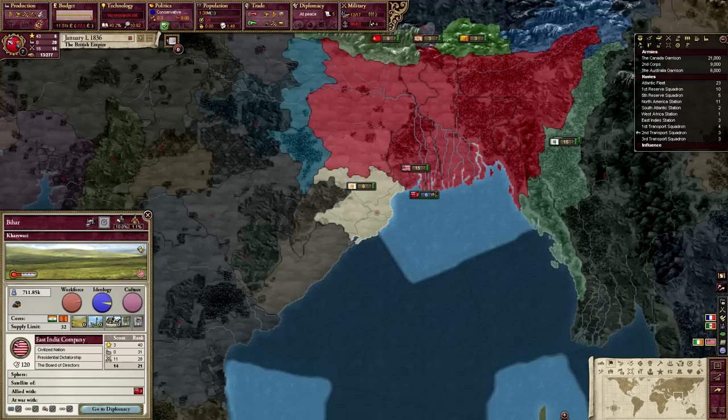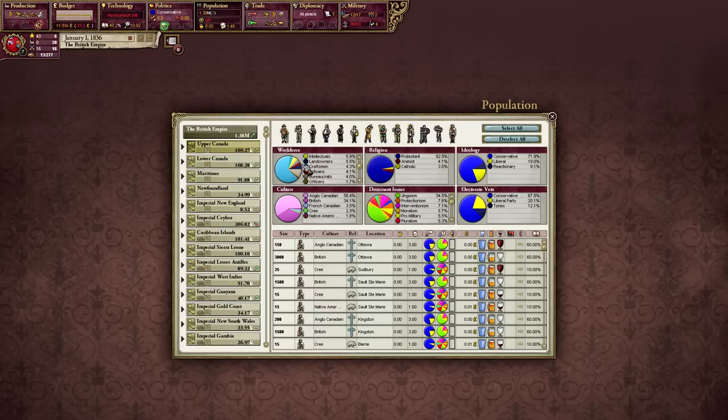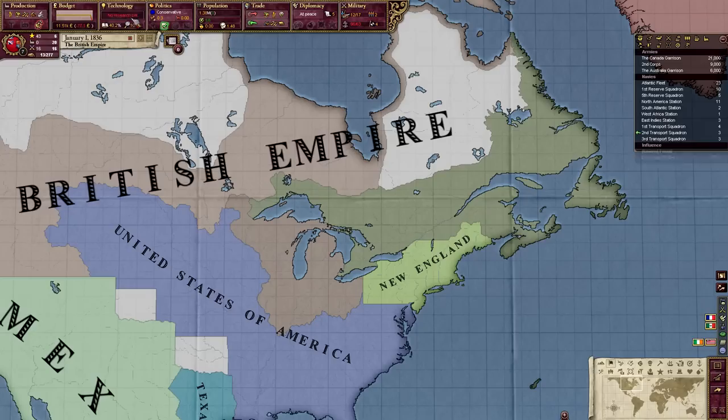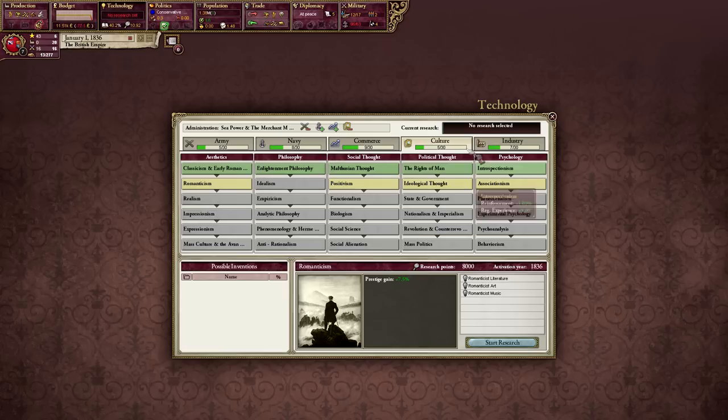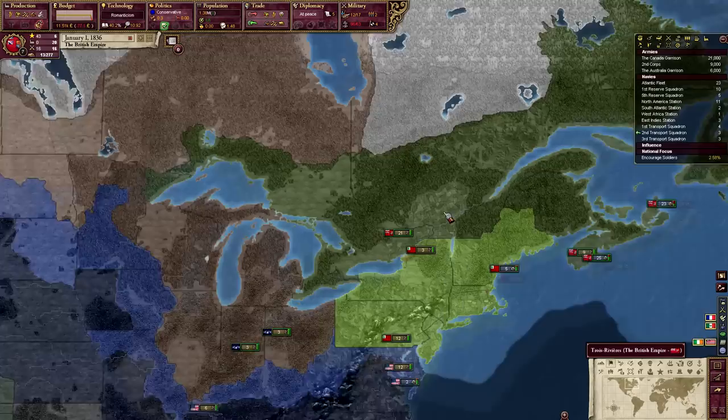I think I can also annex the East India Company at some point. Weirdly enough, there are no British culture pops there, which is kind of annoying. I don't really know what I'm going to do — this is terrible, just awful. I guess we could try to encourage soldiers — 9% soldiers! What is with the population of these states? Let's go to Lower Canada and get some soldiers. In terms of technology, we have a lot of techs already researched. I guess ideological thought — idealism for a couple of years. I might go romanticism, because I do need to make sure I stay a big power.